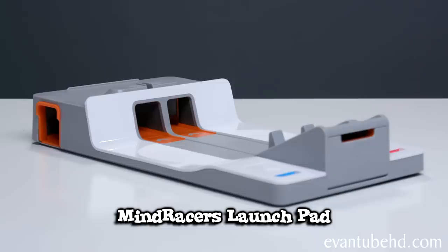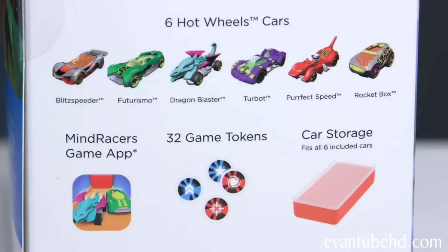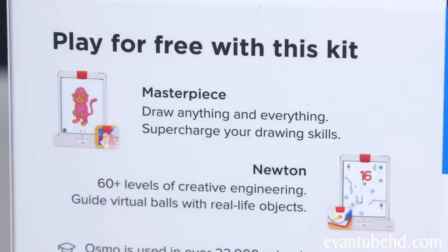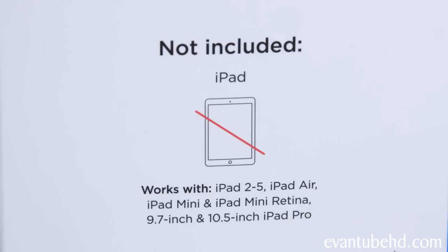This kit includes the Osmo base, Osmo launch pad, six Hot Wheels cars, the Mind Racers game app, 32 game tokens, and a car storage container. You'll also be able to play Masterpiece and Newton for free with this kit. All you have to provide is the iPad.